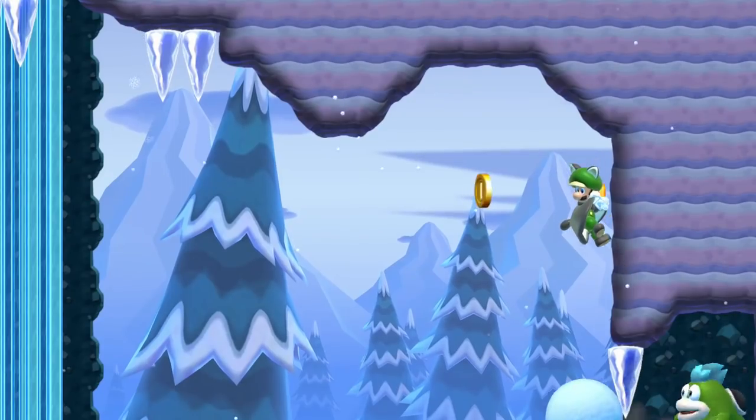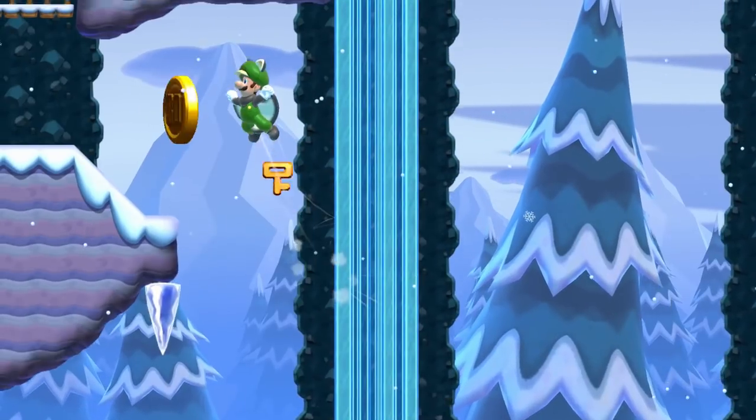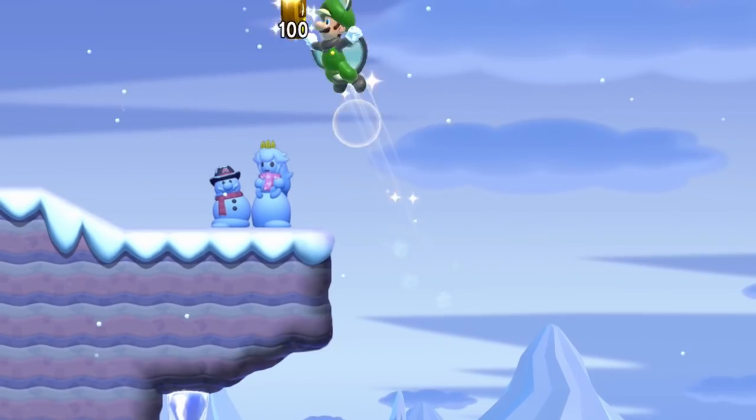Luigi will need to use this idea to strategically use enemies or snowballs and recharge the jump to make it through tough areas. He can grab the wall and wait for the perfect moment to regenerate his power and make it through the course.